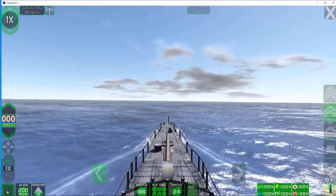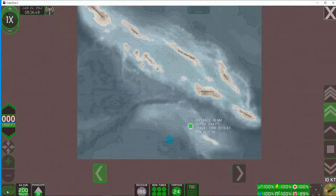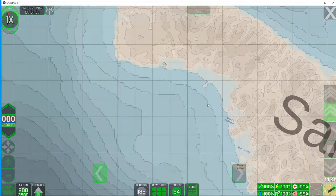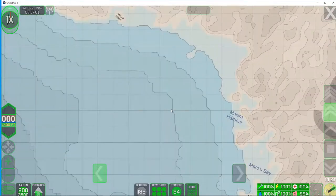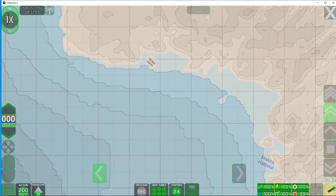We're going to get out here — who knows what we're going to find. Sim level should be pretty tough. We're going to head towards San Cristobal. You can see they've got bays and harbors marked, so there's likely to be some activity there.